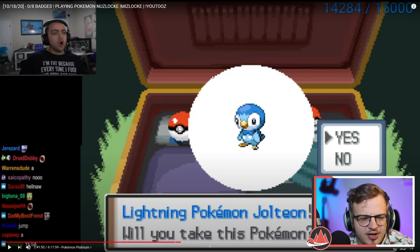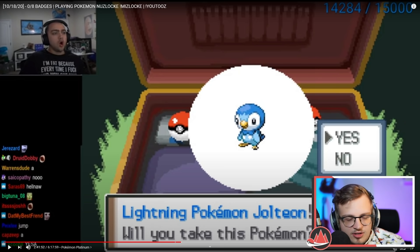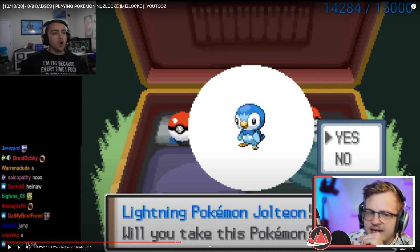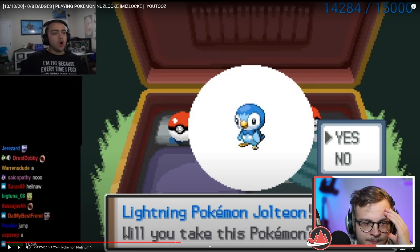Or Jolteon — I think Jolteon is kind of bad here. The number one thing to consider in these randomizers is your learnsets. You get Thundershock at 15, which isn't super bad, but you're relying on Tackle until then, and Thundershock itself isn't that good. You don't get another Electric type move until level 43 with Thunder Fang. Leanon is the very obvious choice here — Jolteon's learnset is way too bad.